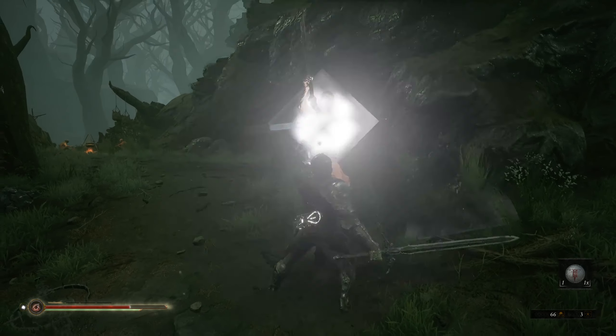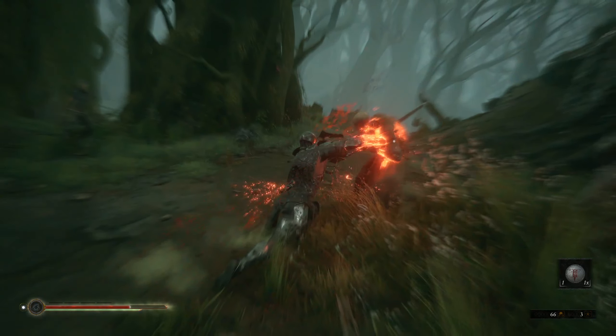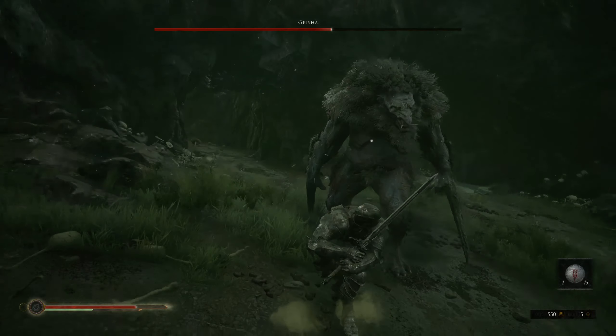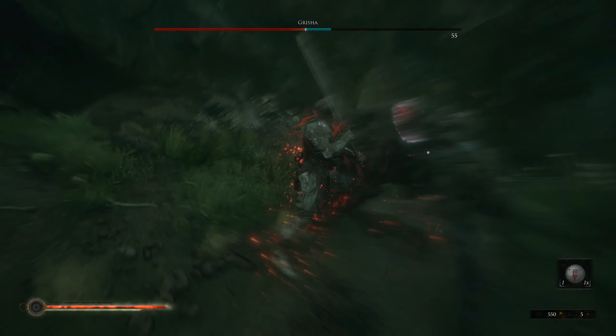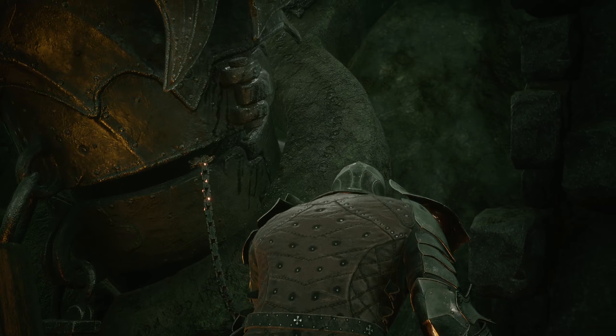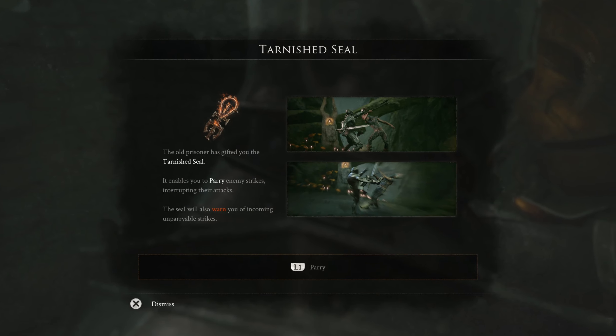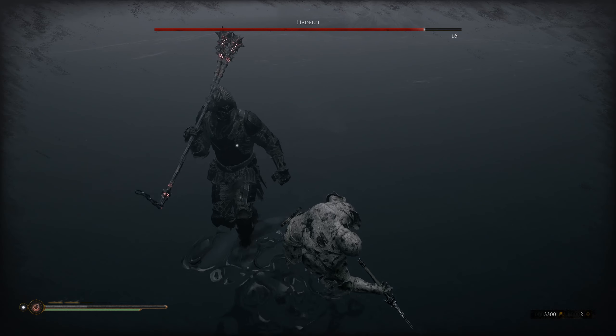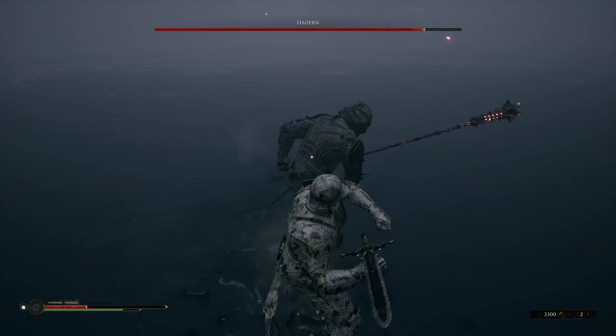You can parry incoming attacks by hitting the parry button right as the attack is about to hit you. Be sure to pick up the Tarnished Seal from the old prisoner in Fallgrim Tower at the beginning of the game to unlock the ability to parry. Once you do, the Tarnished Seal on your back will light up when an incoming attack cannot be parried, warning you to get out of the way.